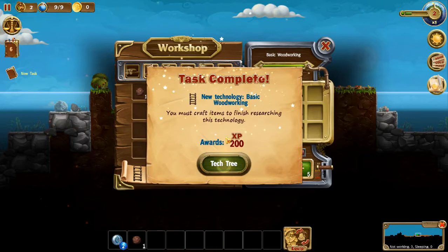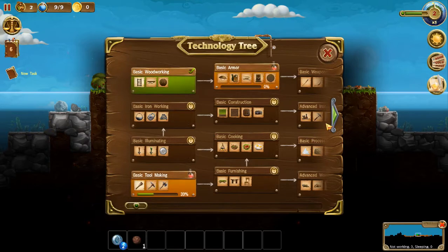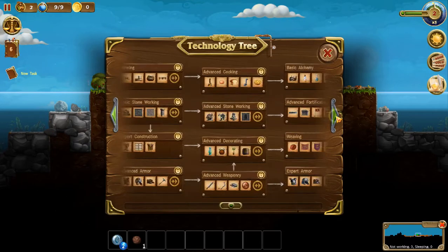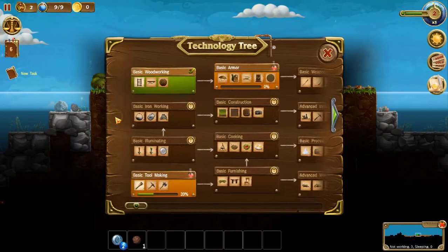I was able to level up. Go to the tech tree — this here is your tech tree. You're able to see all the things you're able to build and everything you need to work up to. If you hover over the lock it will tell you what you need to do to unlock it. I would need to be level three so I can unlock this and get torches and magic light — magic light can be helpful.